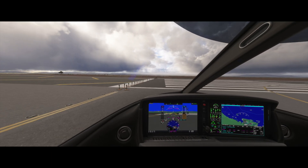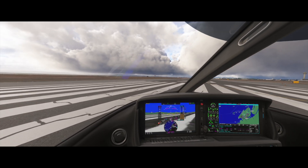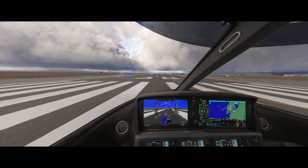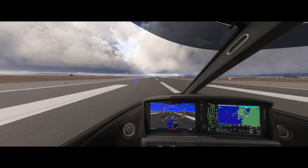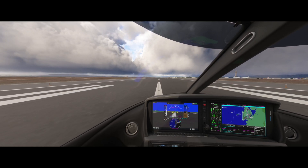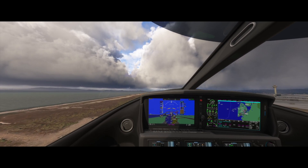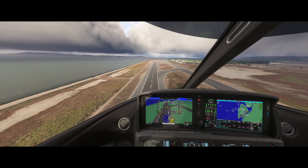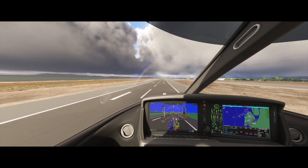Now I'll demonstrate a low altitude engine failure after takeoff with runway remaining. This is a departure from a long runway, so our death zone is pretty small. As a review, the memory items for this emergency are nose down, gear down, flaps down. Takeoff. To the T. Engine instruments. Airspeed alive. 60. 90 rotate. Positive rate — gear up. Nose down. Gear down. Flaps down. Don't sink.